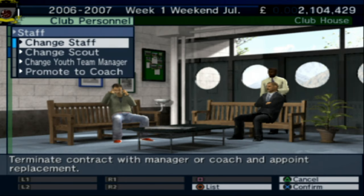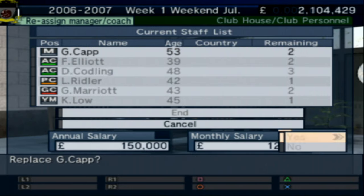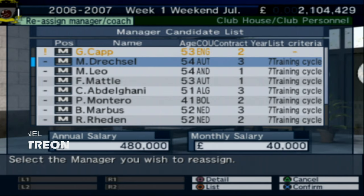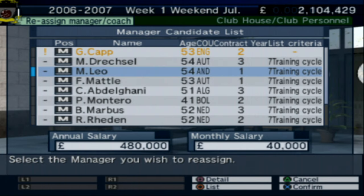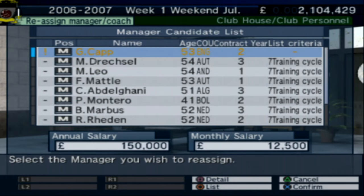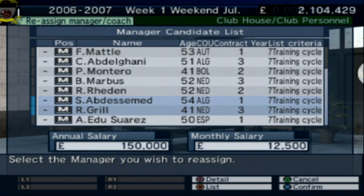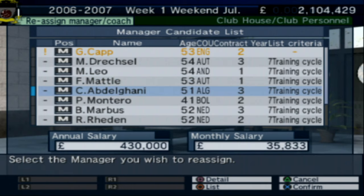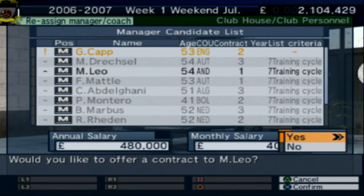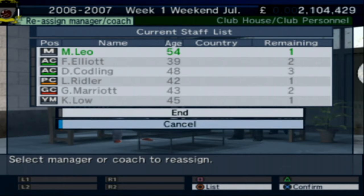Looking at changing staff — we've got Dreschel and Leo available. They're certainly more expensive than the current manager. We could go for Leo or Mattel. Let's go for Leo — I quite like that idea. So we've got a new manager in the house, which is cool.